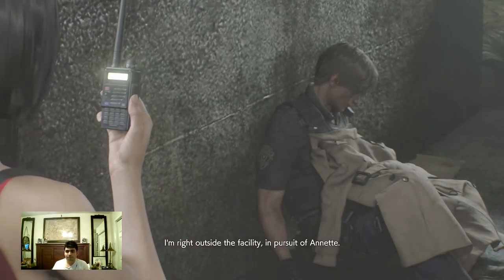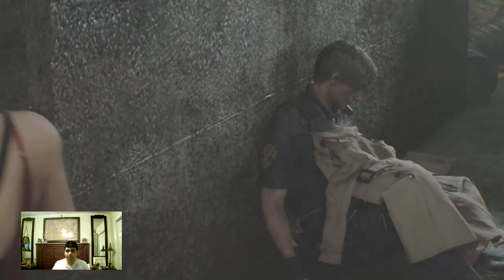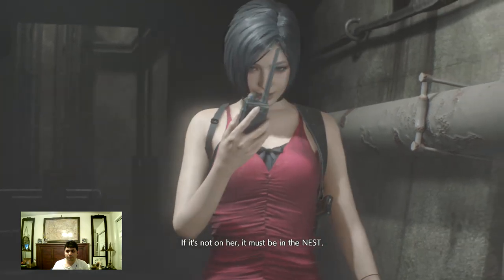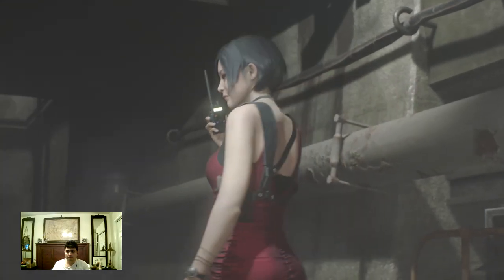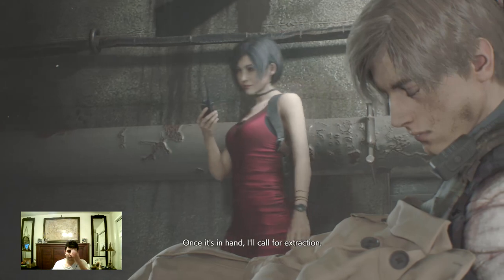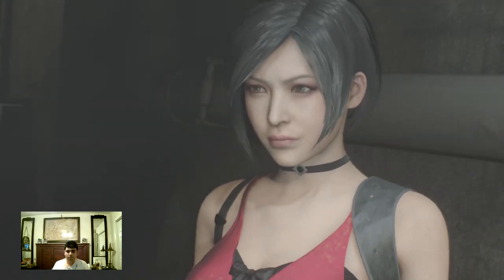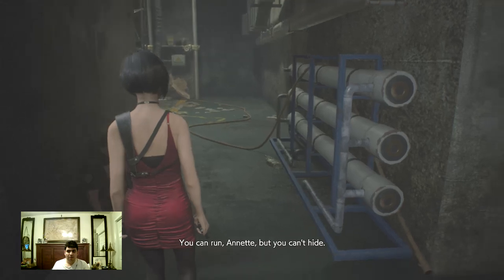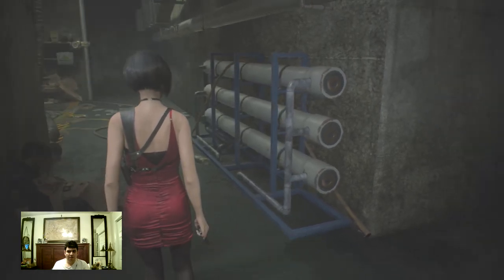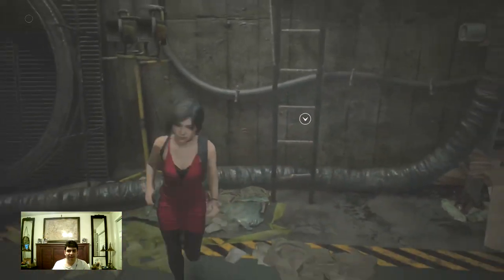Ada took her coat off and put it on Leon. I'm right outside the facility in pursuit of Annette. It's not on her, it must be in the nest. Once it's in hand, I'll call for extraction. Oh cool, we get to play as Ada Wong now. She's in a red dress. Annette says you can run but you can't hide. Don't interrupt me, Ada.